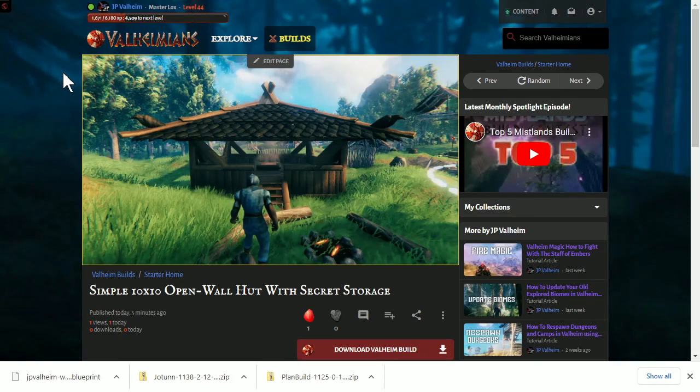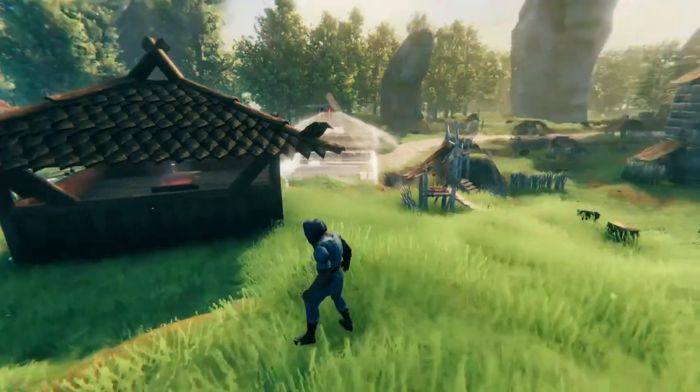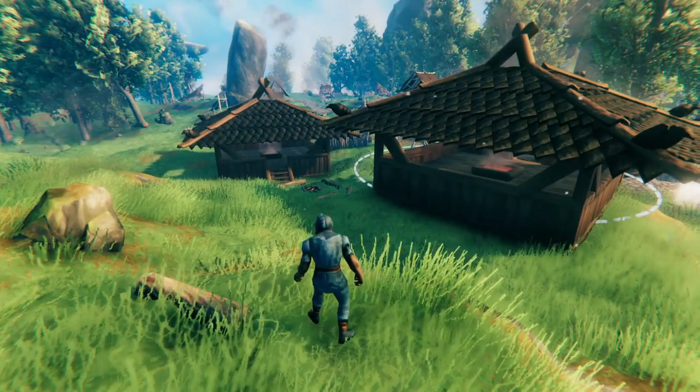The website we're going to be using is Valheimians. Valheimians is a fan website and it's a great way to see what other people are building. This is a really simple build as you can see. You can go to the website and if you want to download it, you just click this button, get the file, and then put that in your plan build folder — and then boom, you can place it in the game. Watch the rest of the tutorial to see exactly how to do it.